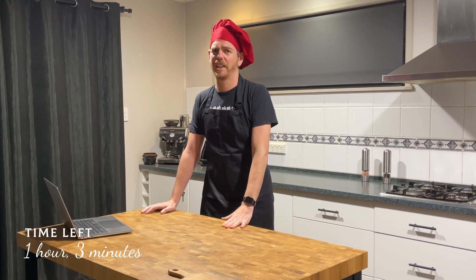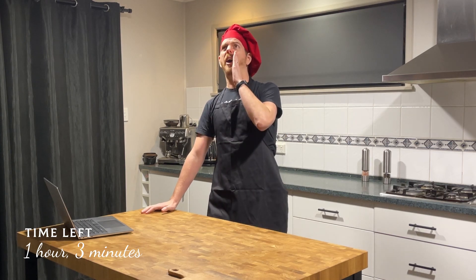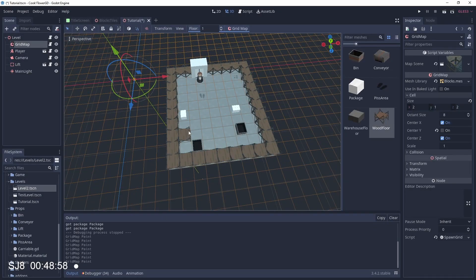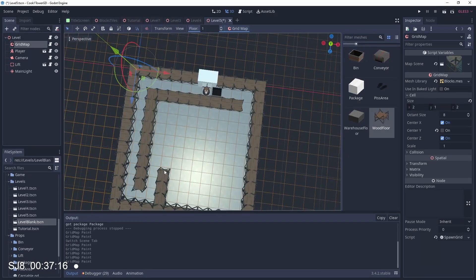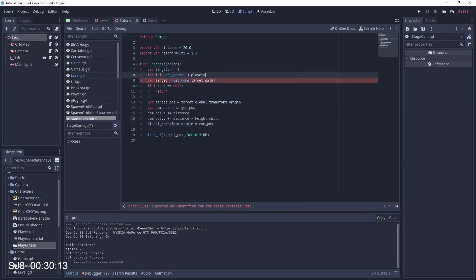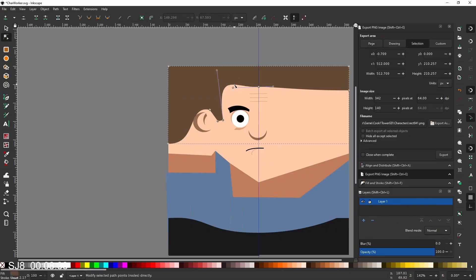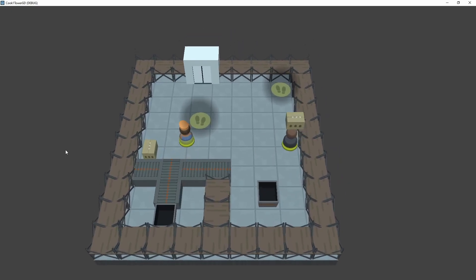Great news — I've got levels I want to make and I definitely wanted co-op. First, let's replace those wooden blocks with shelves to make it look like a warehouse. Then I add a tutorial level, another level, a level with a red herring, a level with a maze — six levels total. For co-op, players auto-spawn in front of the lift and a second player's input code is added. It's co-op!